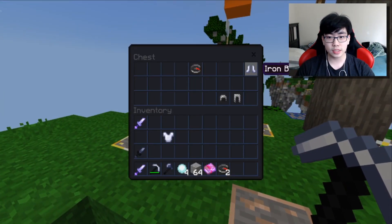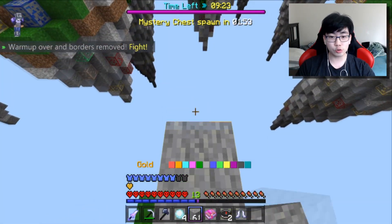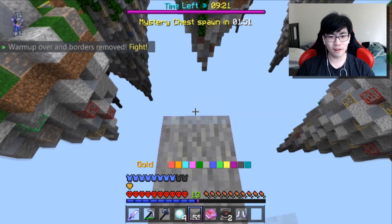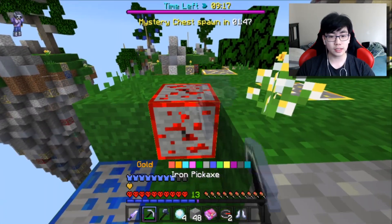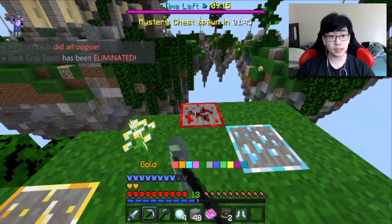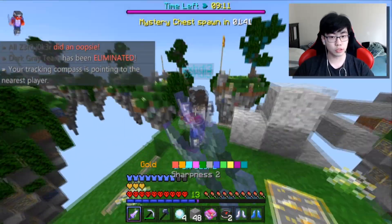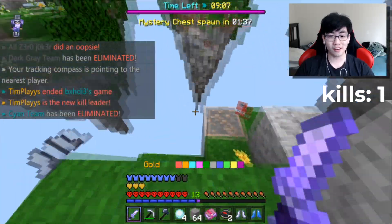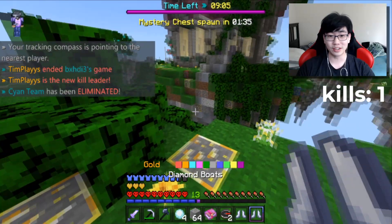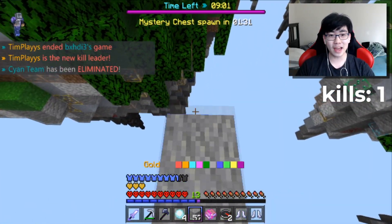We got some good armor on and a good Sharpness 2 sword. We just gotta get some blocks so we can get to the center — and there it is, that's exactly what we need. Building straight to the center because that's where all the diamonds are. Getting some more redstone while we're at it — oh, someone teleported and why is he hitting me with a fish?